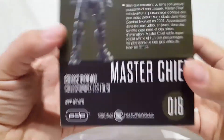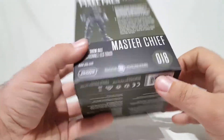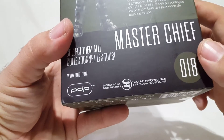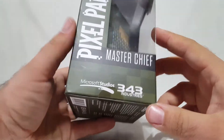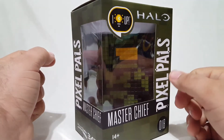'Collect them all' — don't tell me how to live my life, box. I kind of wish they had more images of other ones on the boxes, so you'd know what else they have. Also, two triple-A batteries are required and they don't come with it, so go buy some. I finally remembered! Oh, and by the way — Microsoft and 343 Industries — let's open Chief up and see if he can finish this fight.